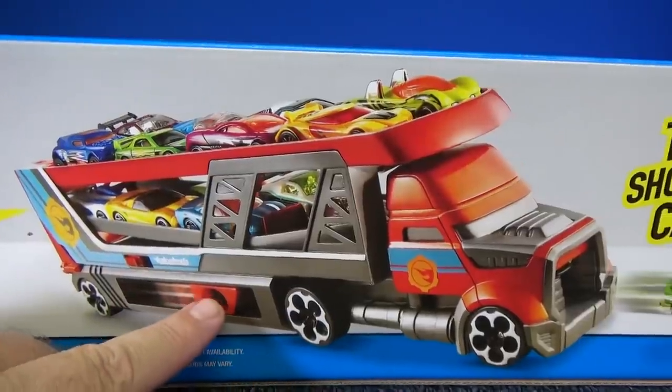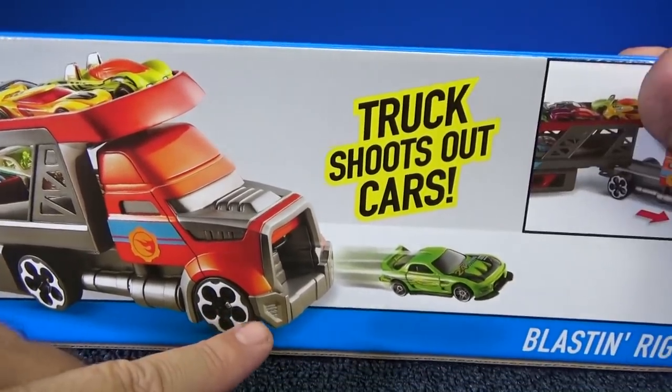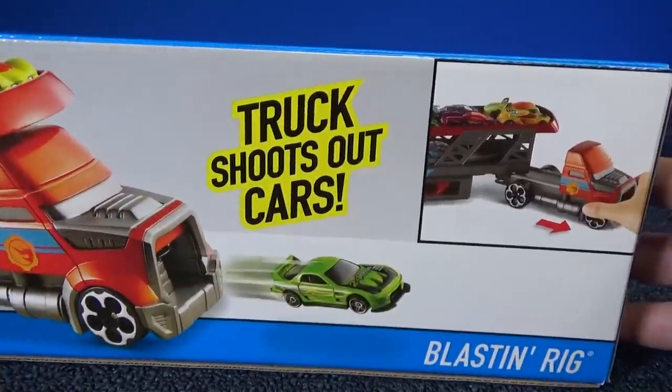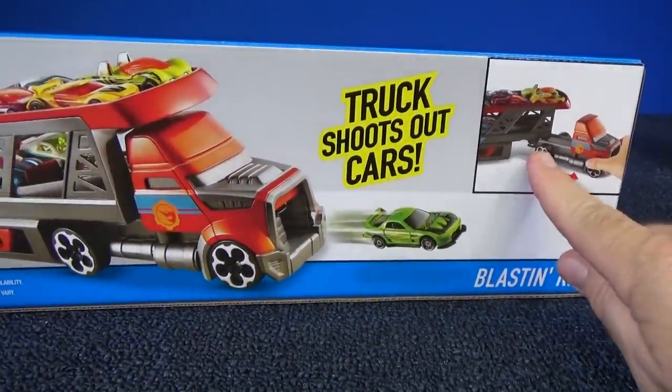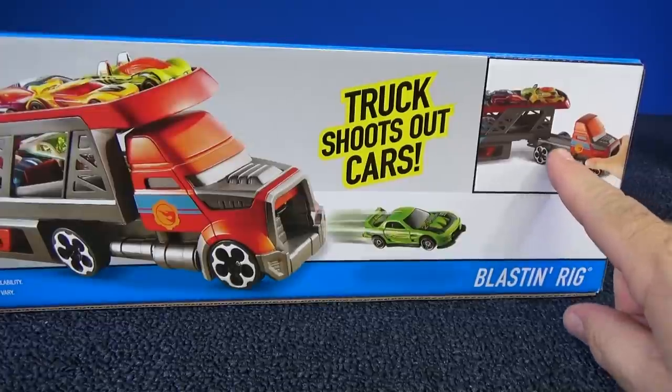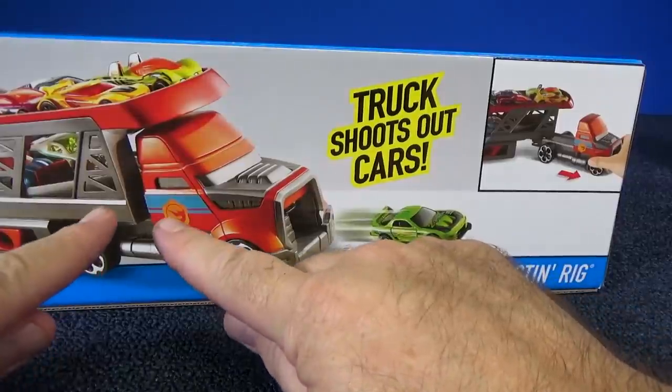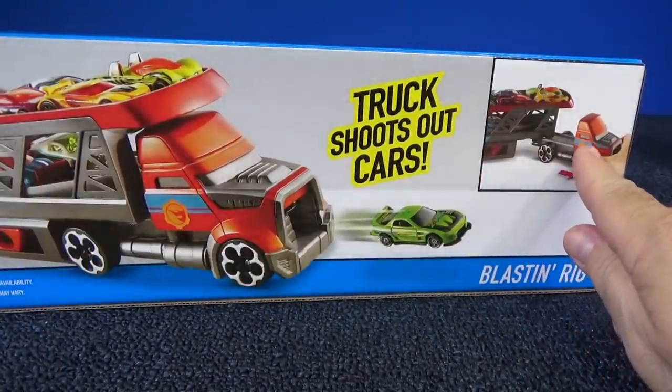That looks like how you activate your launcher. Hey, that's 24-7 — he's getting launched right out of the front of the truck. And it looks like the cab actually extended. It either extends or it comes off; I'm not sure, because look how close it is right here to the trailer, and over here there's a big gap.